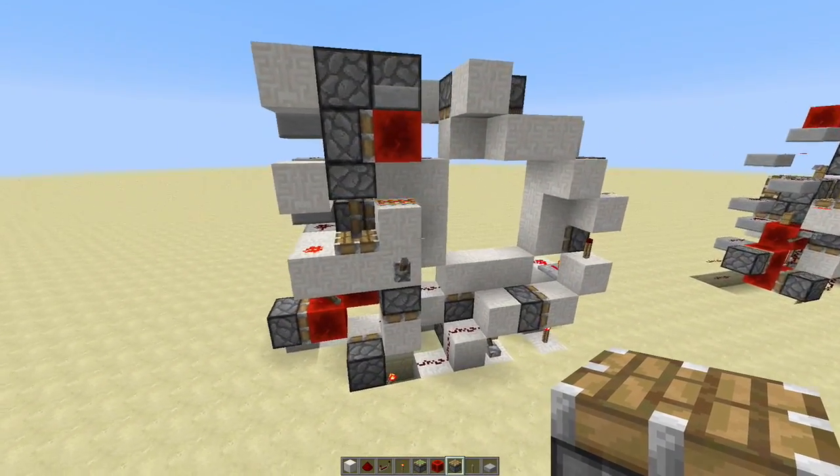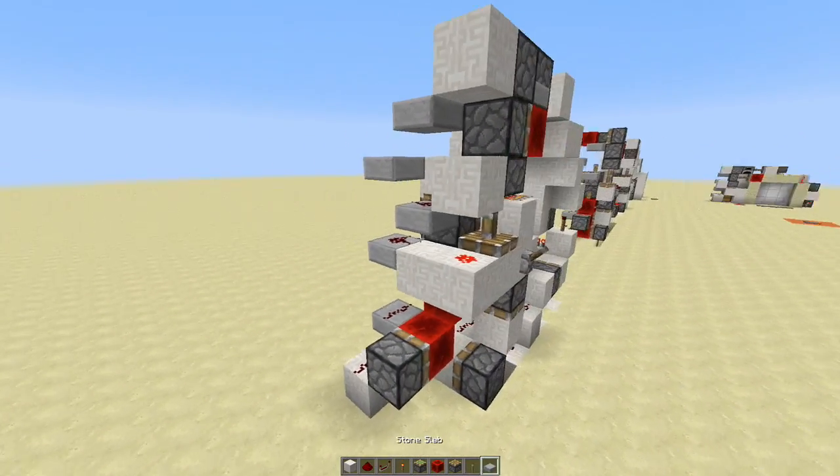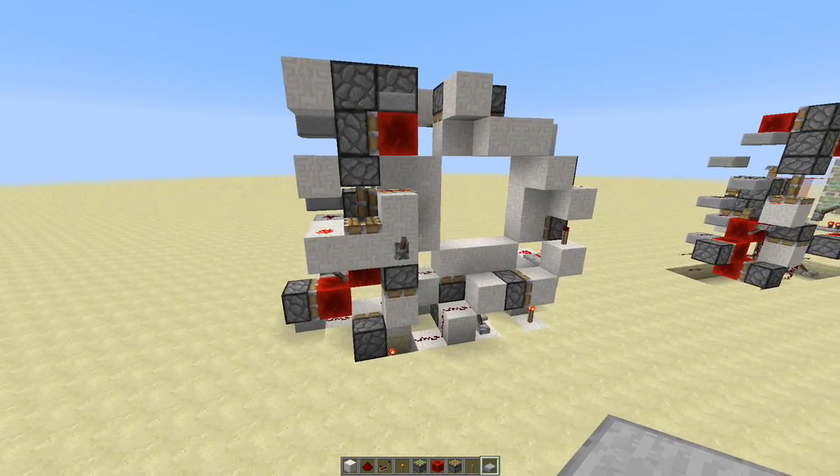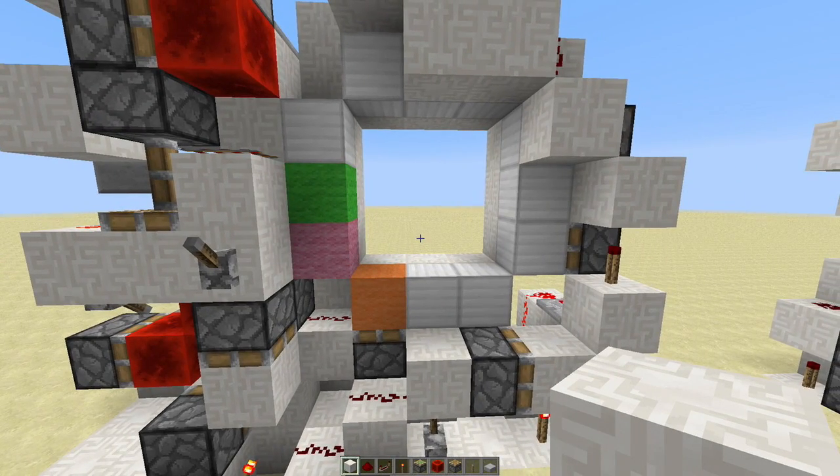3 fast 5u — as you can see it's very convoluted. It's basically all pistons, but don't worry, I'll show you how to build it and it'll be awesome. As I was explaining before, there's actually a 2x1 entrance that opens instantly from the very first moment you power this door.